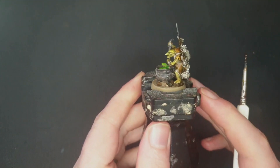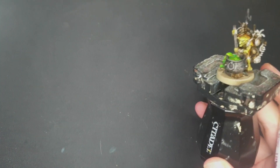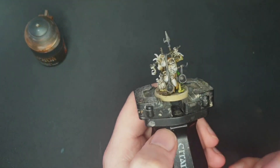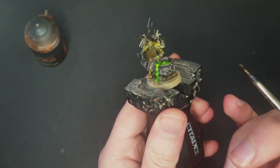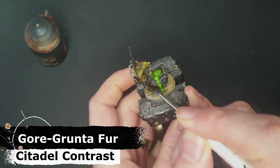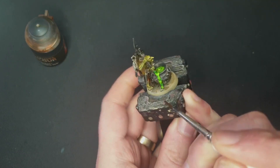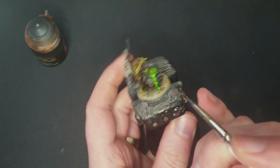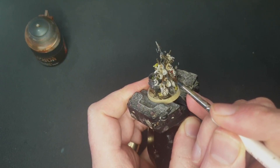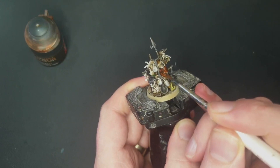I've got quite a lot of dark colors on there now, so let's try to brighten it up. I've got here some Gore Grunter Fur — this is one of my favorite warm brown contrast paints. I'll use this for his trousers, if you can see it in there. I honestly love this color, it is so vibrant, this red brown. In addition to that, I'm going to pick out one of the things on his back — my plan is to do all of these in various different shades and just have fun playing around with the different colors.